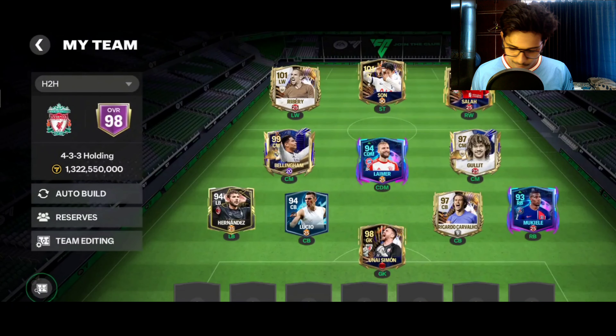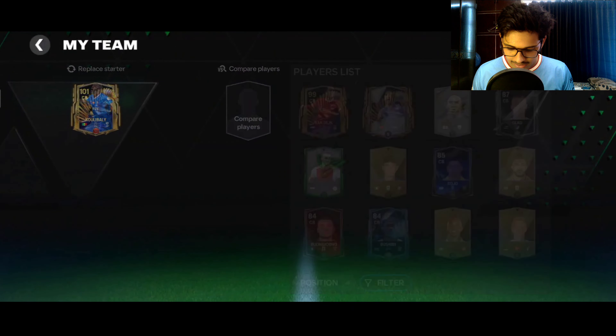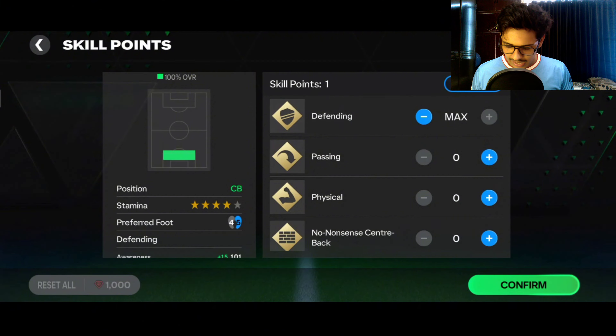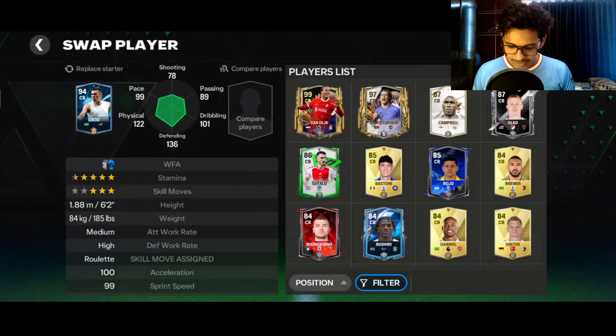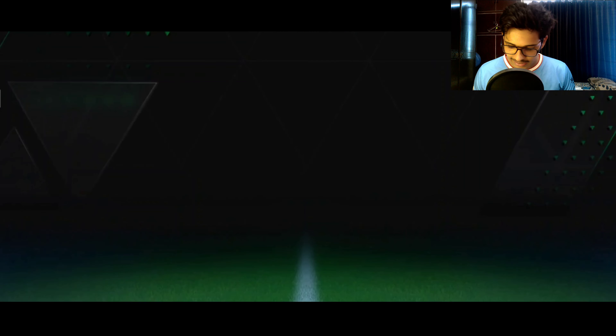Unai Simon has gotten buffed and he is definitely performing something very amazing and cracked in head-to-head. I'm going to put up Koulibaly — he has gotten some good stats. I was taking the risk of getting Koulibaly because I wasn't sure what type of gameplay he has, so let's place our best center back.